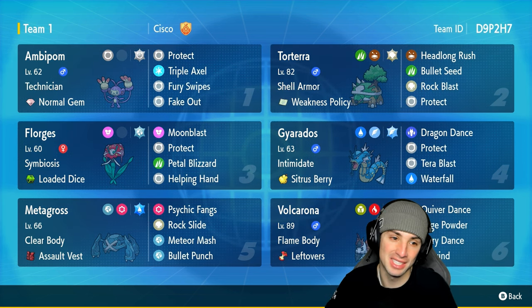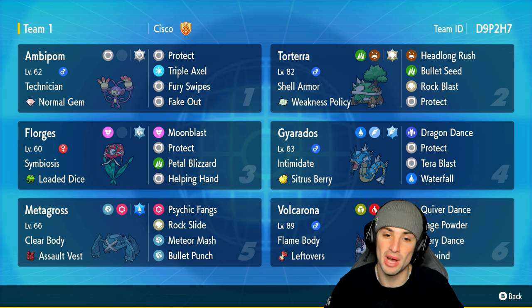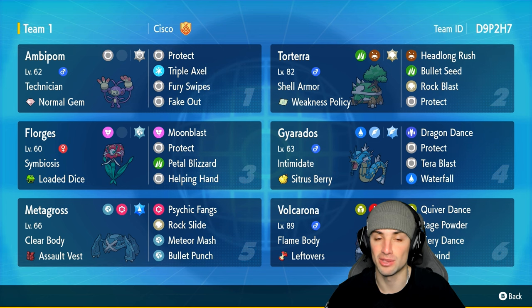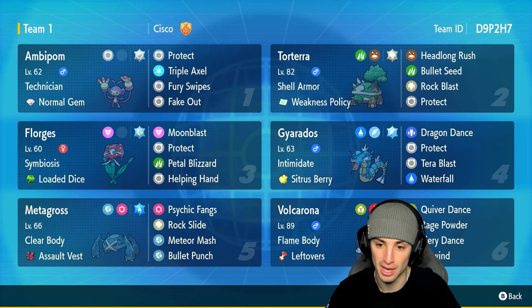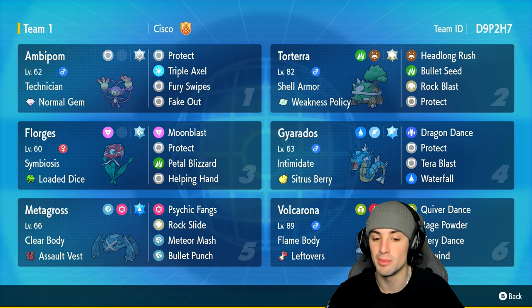With Torterra, you go in with Florges's Petal Blizzard into the Rock Tera slot, proc the Weakness Policy, pass off the Loaded Dice just like with Ambipom, then use Bullet Seed and Rock Blast as many times as you can. Two different combos with Florges both working very well. Ambipom's set is Technician, Normal Gem, Protect, Triple Axel, Fury Swipes, and Fake Out with Normal Tera type. Final three Pokémon are Gyarados, Volcarona, and Metagross.